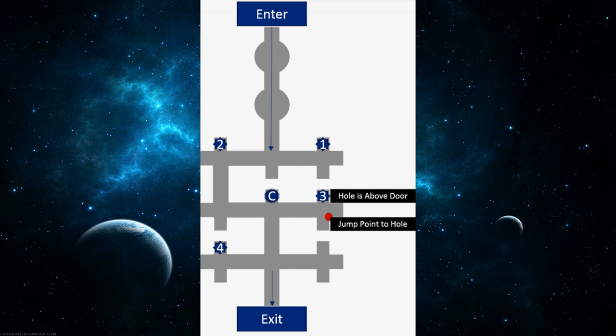Here is a map of all the panels — as you can see, each panel is numbered. This is the map for Golgoth's maze. Panel one is located right when you get to the first intersection; you're just going to want to bust a left.